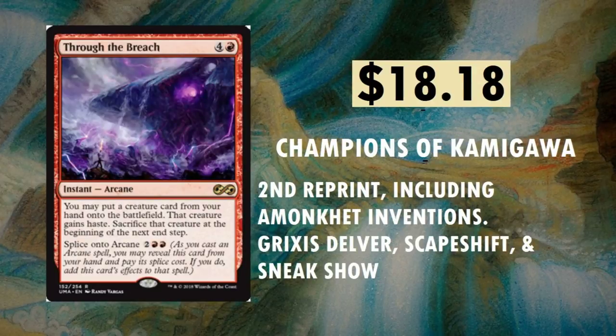Through the Breach from Champions of Kamigawa — sitting at $18.18. Second reprint; one of the others included was the Amonkhet Inventions. This is almost going to be like its second time printed as a masterpiece, with the Box Topper promo cards for buying a booster box. You can find it in Grixis Delver, Scapeshift, and Sneak and Show. There's always going to be more decks out there, I just didn't want to make a list of 20 for each single card.